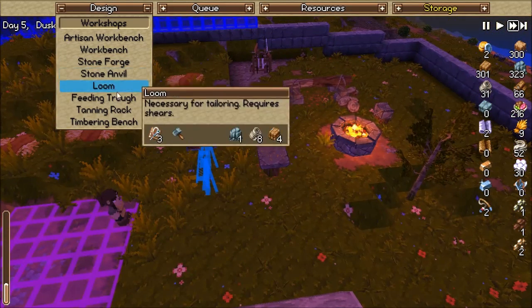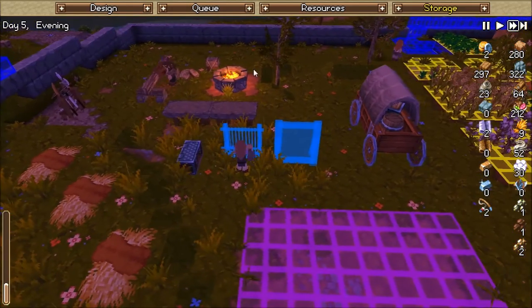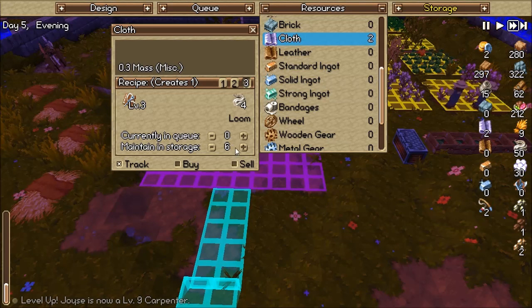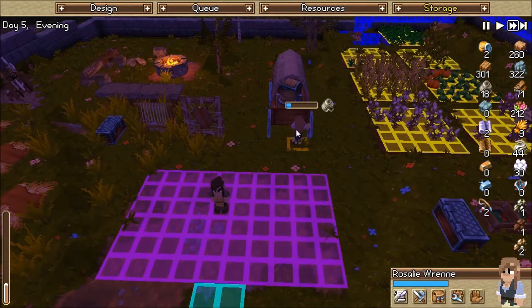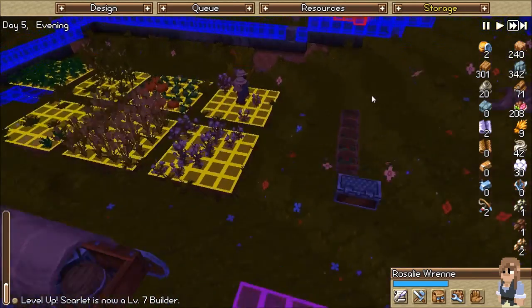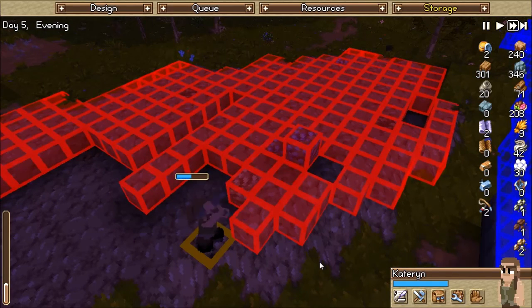Then we're going to put in the tanning rack right there as well. What level does he have to be at to make cloth? Level 3. I want her to try to keep 10 cloth out of flats, and another 25. We had to have shears — that's right. I forgot about that. So he has to have shears.